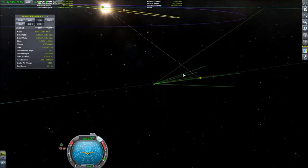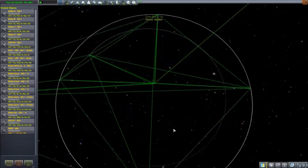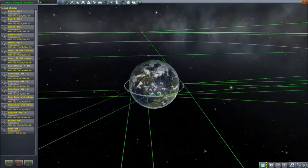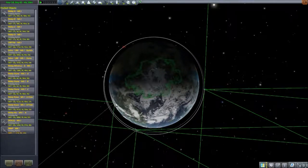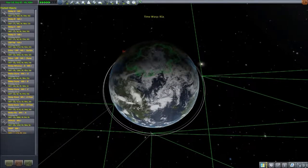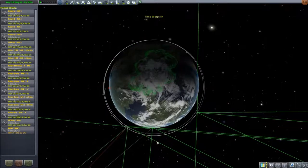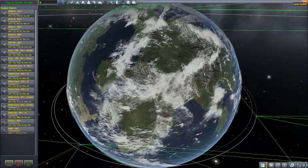Another very scientific approach: we want to launch at noon because we want the space center to be aligned with the sun so that we can perfectly match the plane of Moho — or as closely as possible. There's the horizon between day and night around Kerbin, and the space center. All we have to do is accelerate time until it's basically noon. So now it's noon above the space center, and we are ready for our first launch.